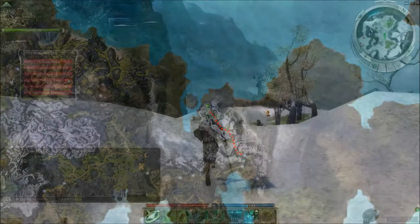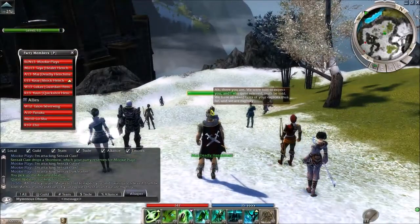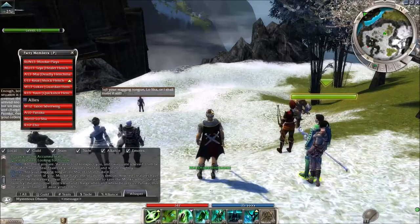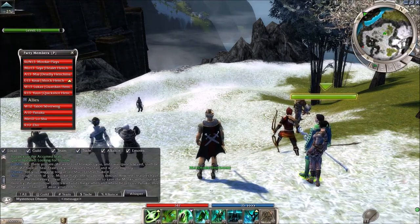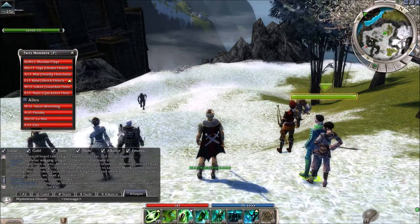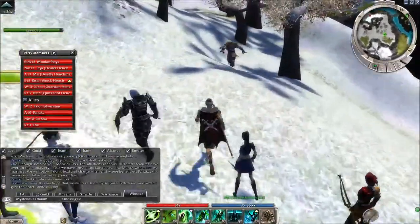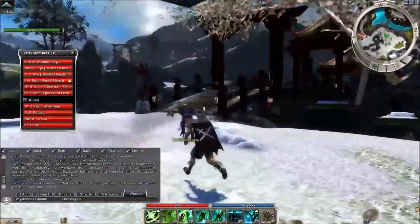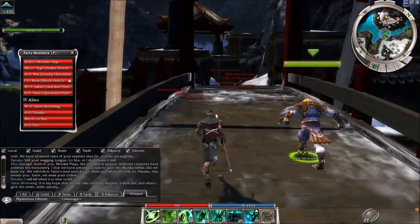There's another part of Jaya Bluffs. We've arrived and the NPCs say they were told to expect us. We've heard tales of your exploits thus far. There's some NPC conflict — 'Still you're waging, Tonglo Shah, or I shall make it still.' Master Togo says the situation is serious: afflicted creatures have overrun the monastery. They feel they've arrived too late to save the monks within, but they must try. They'll follow Talon's lead — 'We await your orders.' Talon says 'I will kill when it's time to kill. It is my hope that we will take them by surprise. Follow me. Strike quickly.'